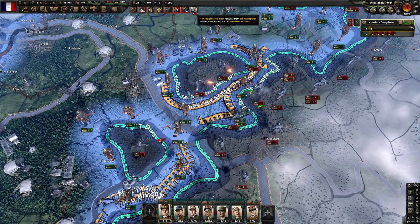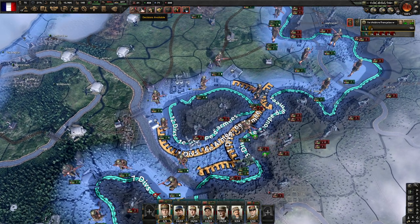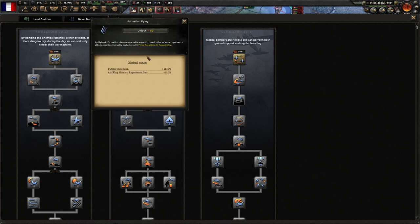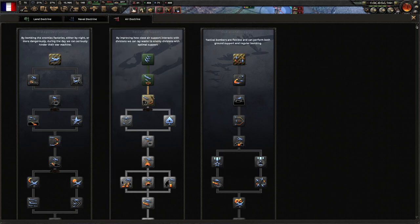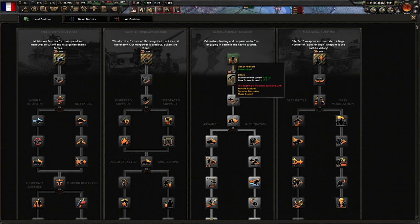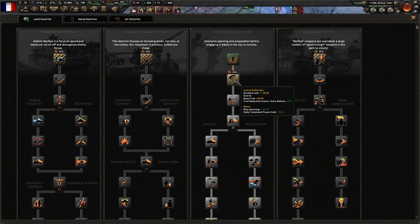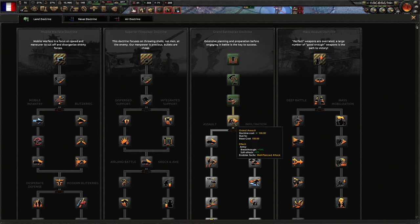Soviet wants a non-aggression pact — sure. Doctrines are available, you have 500 air XP, so I'm just going to start buying random things here until we get down the tree. We'll keep 200 so maybe we can design some more planes. With army XP, I'm not a fan of grand battle plan, however it helps us with defense, and we've already started down it, so let's just continue. We'll still have 200 to work with.